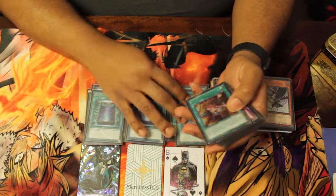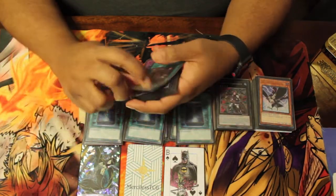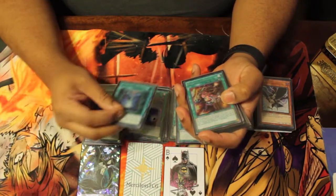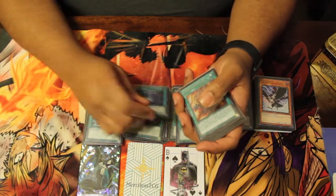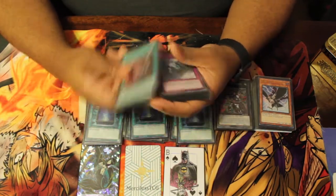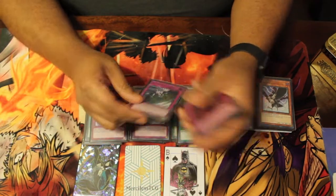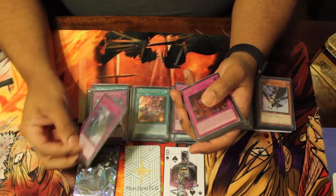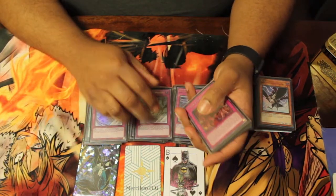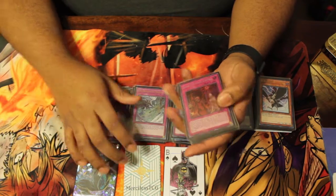Triple Book of Moon, and one Barrage. The Books and Cyclones are the best utility for the mirror and other matchups. If they end on Ultimate Conductor Tyranno or Vanity's Ruler, you just Book it, then Droplets and kill them. For traps, Ice Dragon's Prison — I didn't play Drytrons but this card is weak against them, so we sided it out. In every other matchup this card always comes up, so it's too good to cut.